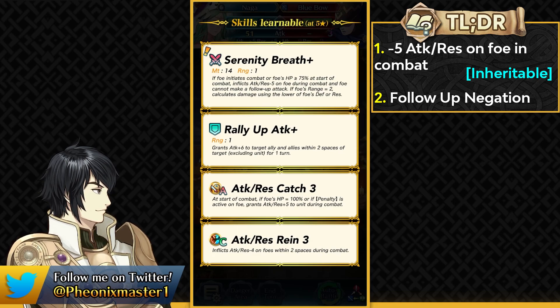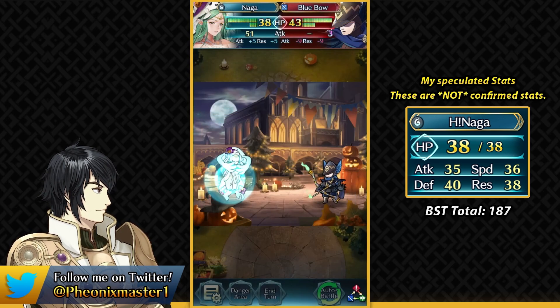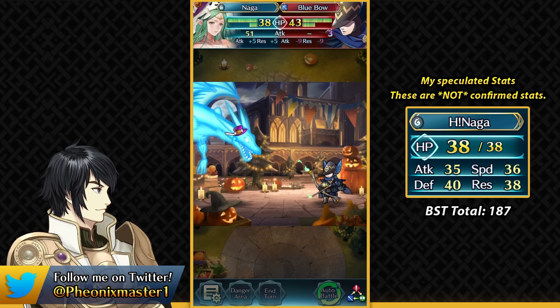Summer Corrin just got Fallen Star and a preferred weapon, but unfortunately Naga doesn't get any of that. At least the pre-remix Divine Fang would have made her more unique and maybe usable in Aether Raids defense for dragon-effective damage. From what I calculated out of her combat, I don't think she'll have very high attack or speed since she can't double the blue bow archer shown, though she should be bulky enough.